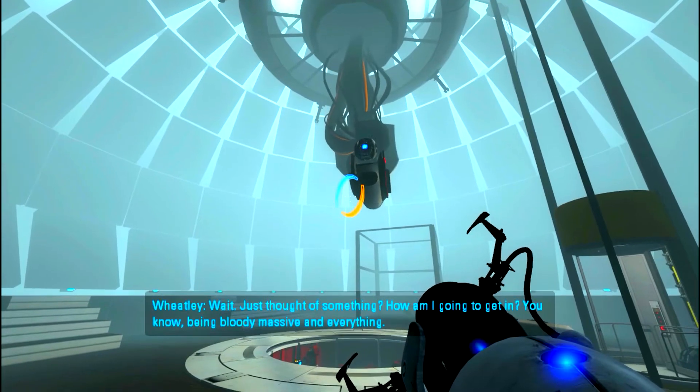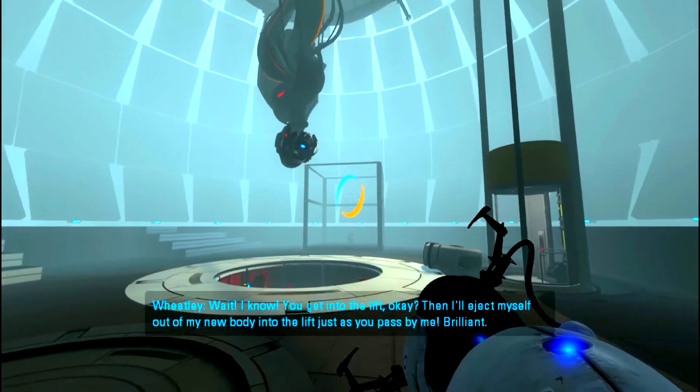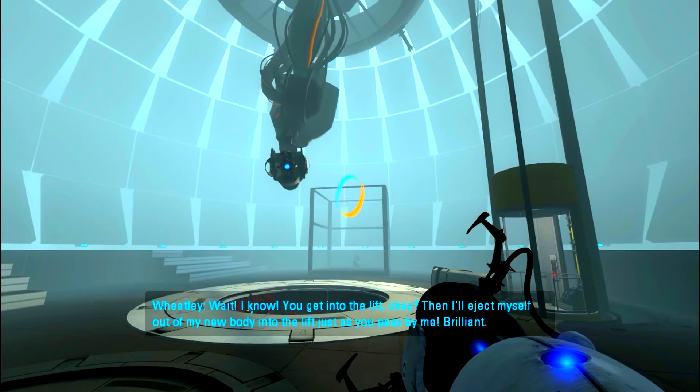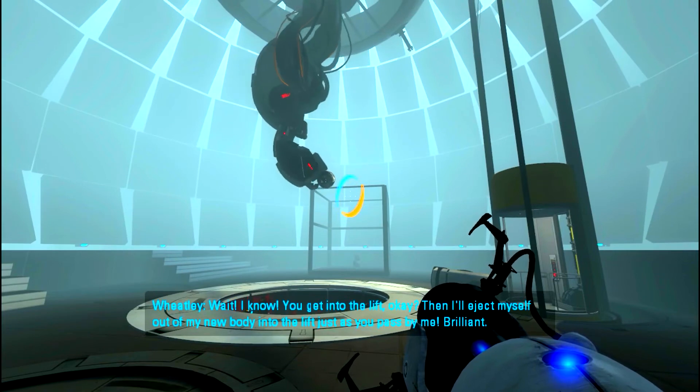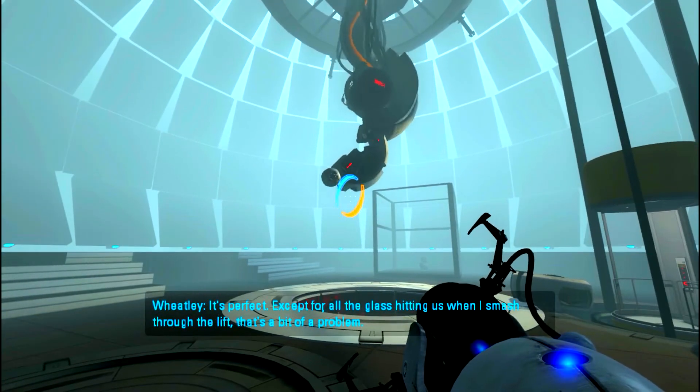I've just thought of something - how am I going to get in, being bloody massive and everything? I know: you get into the lift, then I'll eject myself out of my new body into the lift just as you pass by me. Brilliant! It's perfect. Except for all the glass hitting us when I smash through the lift - that's a bit of a problem. Also, once I eject myself out of the core, the lift might stop and we'd be trapped in a lift full of broken glass suspended 50 feet off the ground.